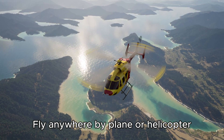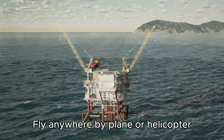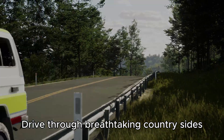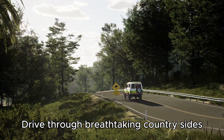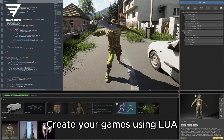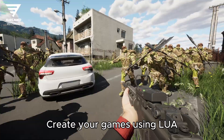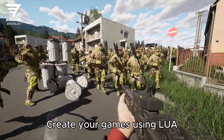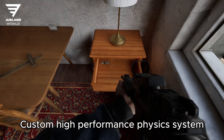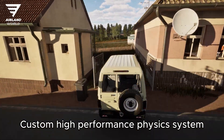Fly over real mountains, drive through detailed cities or sail across dynamic coastlines, all powered by cutting-edge AI and satellite data. With built-in Lua scripting, you can create custom vehicles, missions and gameplay systems in seconds. A custom physics system allows creating realistic vehicle simulation and flight dynamics.